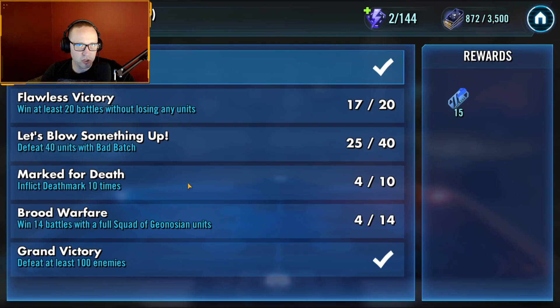Brood Warfare: win 14 battles with a full squad of Geos. If you don't have all Relic Geos, that might be fairly difficult, but if you do, it'll be fairly easy and we'll show you which node to farm on. Grand Victory: defeat at least 100 enemies — self-explanatory, easy to do, just kill till your heart's content.